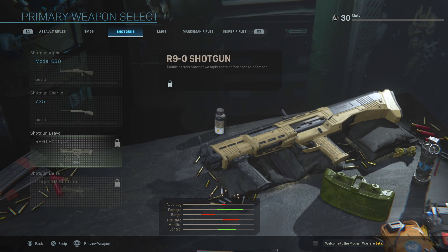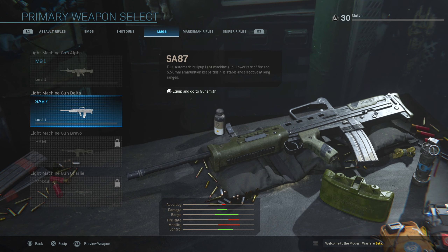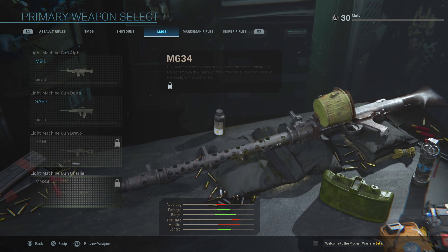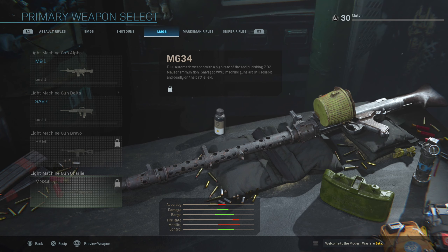For shotguns the max is the 725 and there are two more left. For LMGs we got the SA87, the PKM, and the MG34 left. Hopefully there are more guns in the game — they should have just hidden these guns and waited. I hope there are more LMGs; four isn't really that much, but they'll probably add more through DLC.